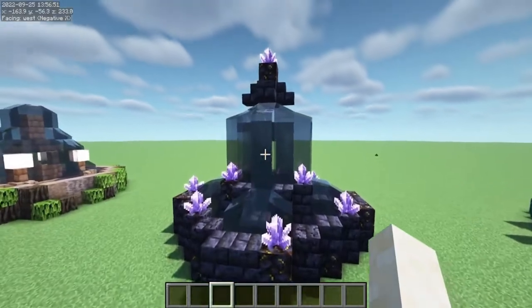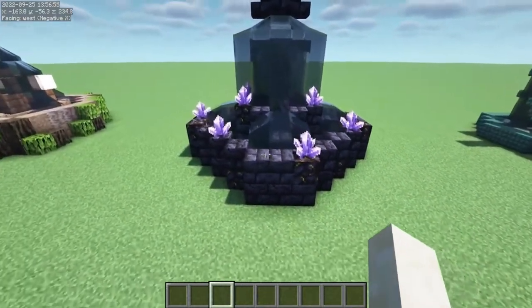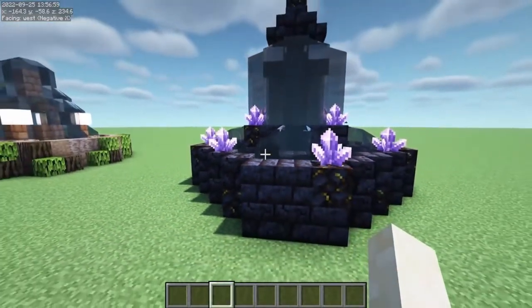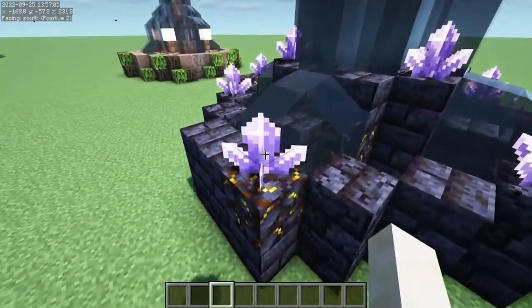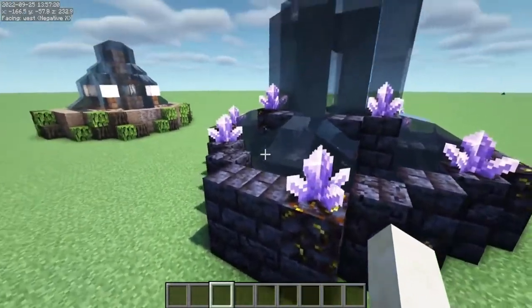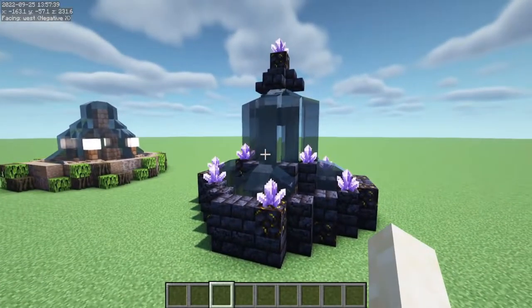Maybe instead you're looking for a more magical looking fountain to add to your village. With this fountain I use both blackstone and gilded blackstone to create a more magical vibe, and of course you can't forget to add in a few amethyst crystals along the edge of the fountain. These crystals even add in a little bit of light to your build with their glow. I wonder what secrets lay in the village with this fountain?